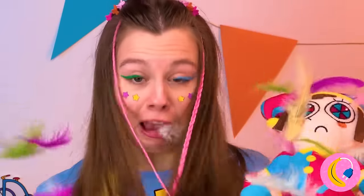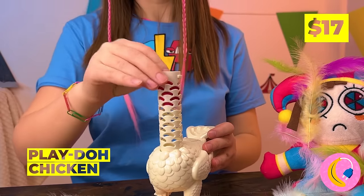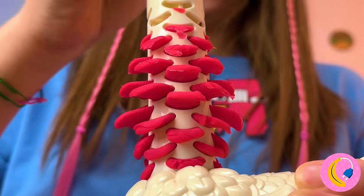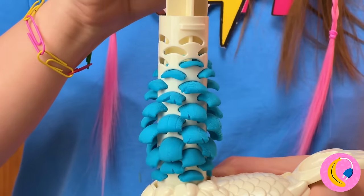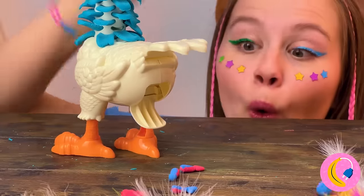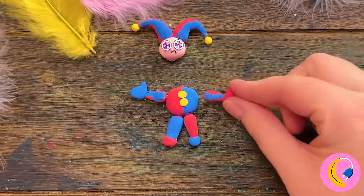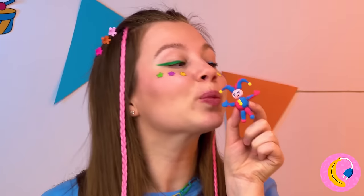So many feathers - if it's feathers you want, our special Play-Doh chicken can help. Push down for full plumage and a free prize - it's a tiny puzzle Pomni doll.